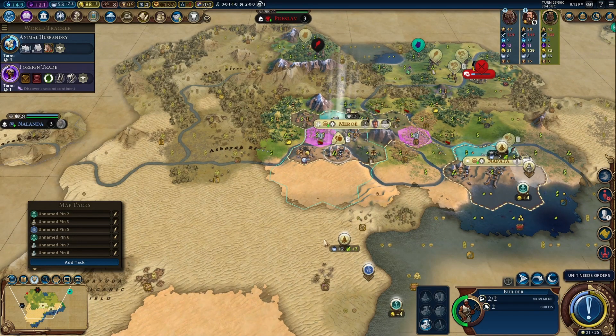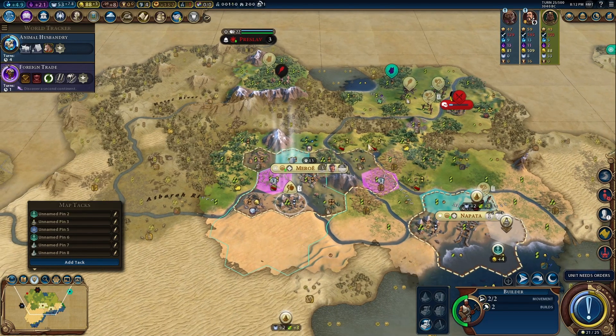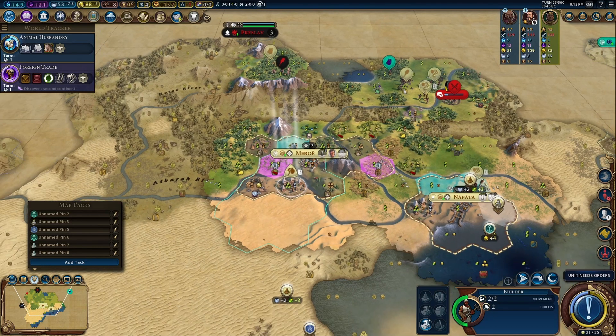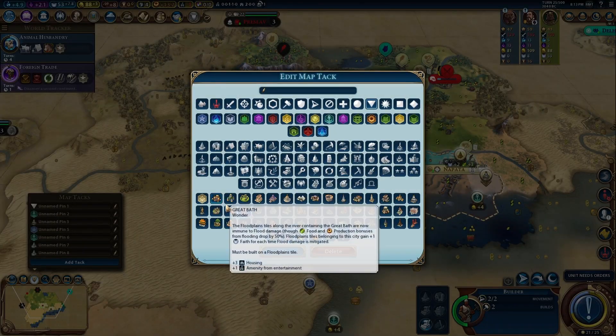One, two — one, two, three, four. If I put a Temple of Artemis down right there — three, four. Let me get these guys in range. If I put it out here, I get these two but I lose out on these three. One, two, three, four — I think this spot right here is actually an excellent Temple of Artemis placement.